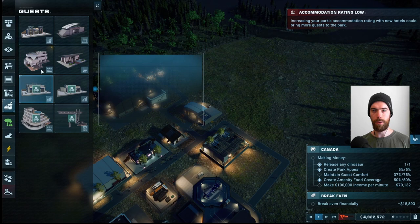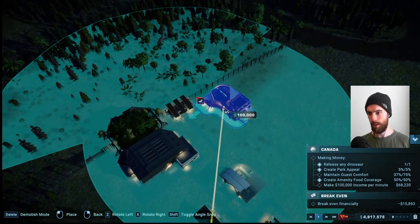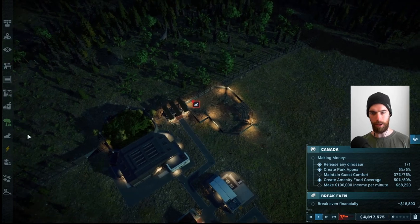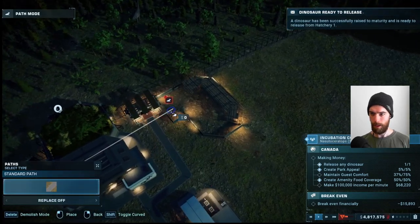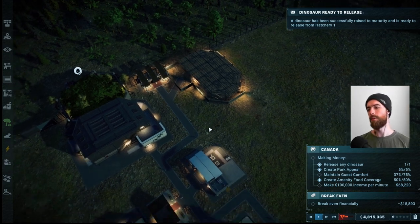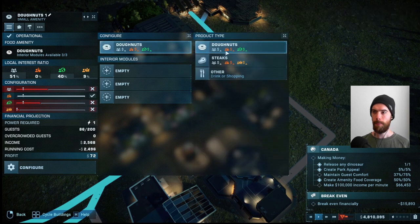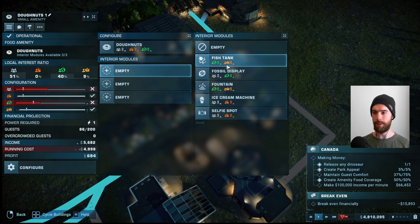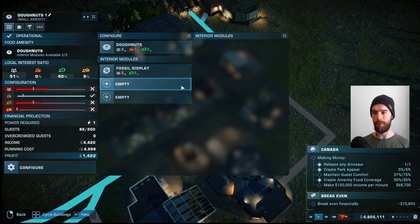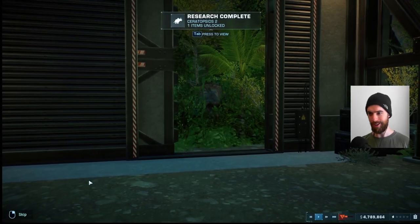We also need a hotel to have an accommodation rating, which is especially good because luxury guests appreciate hotels — and my experience is that luxury guests do spend a lot at the amenities. We're going to do the methodical way of optimizing these and just mouse over every option to see which one changes our profits the most.